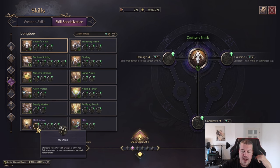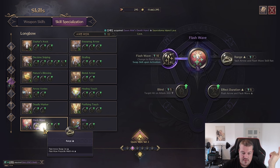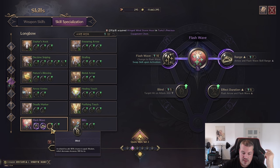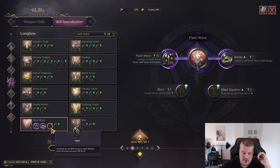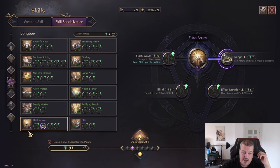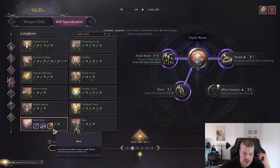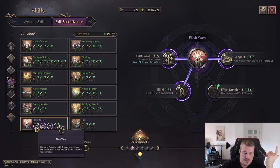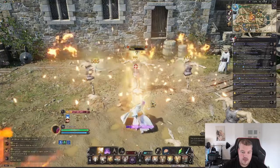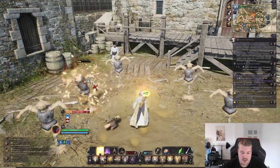If I see an assassin going invisible about to engage my backline, I can use Flash Arrow — in that area the assassin would not only get uncovered, they'd also get stunned for two seconds. The only stealth it doesn't work on is rank-one stealth. You can change it from an uncover to a healing wave called Flash Wave. You can increase the range, give it a chance to apply a weakening that decreases accuracy by 300 for six seconds — the blind is most valuable with Flash Wave since with Flash Arrow they're already stunned. You can also increase the stun duration and the recovery duration.